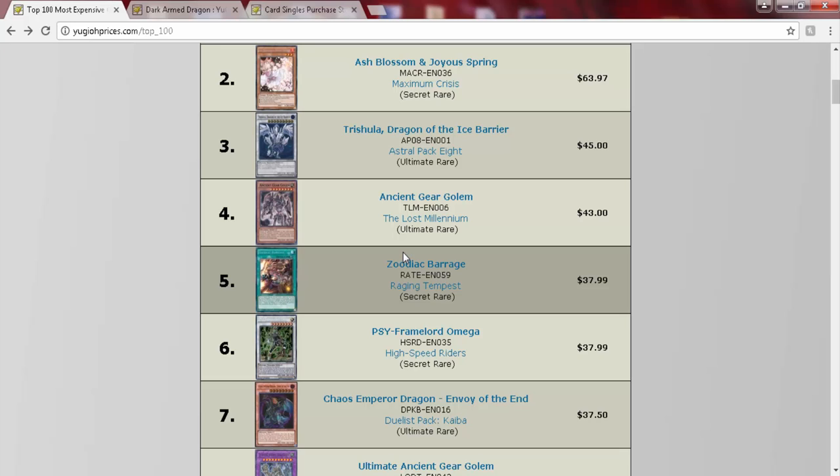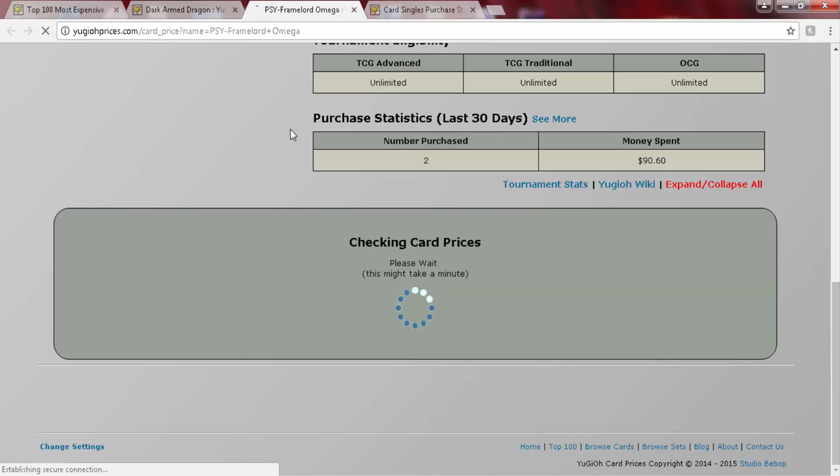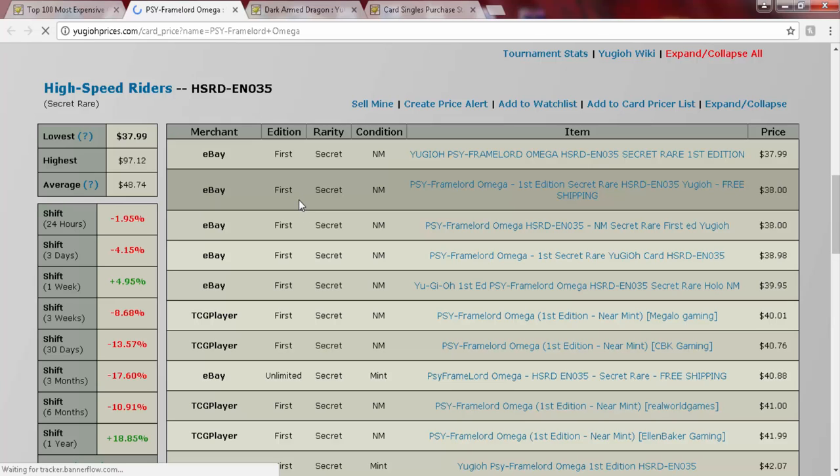Ash Blossom is still a great card - it's a game-breaking card. Zodiac Barrage is at 48 bucks; I believe this is going to keep going down, and when the banlist hits it'll go further down. It was 70 when it first came out. Cipher Lord of Mega is down to 38 bucks, so crazy - this card was literally 50 probably two weeks ago.